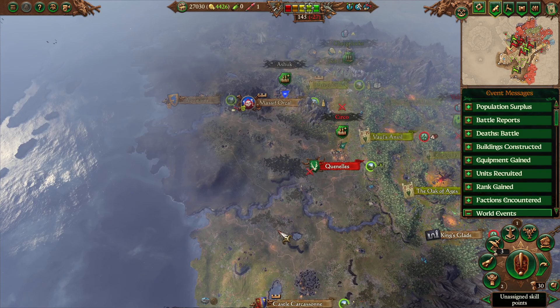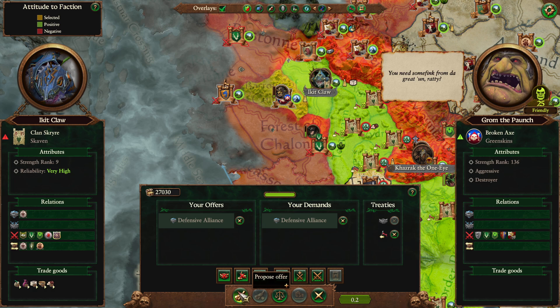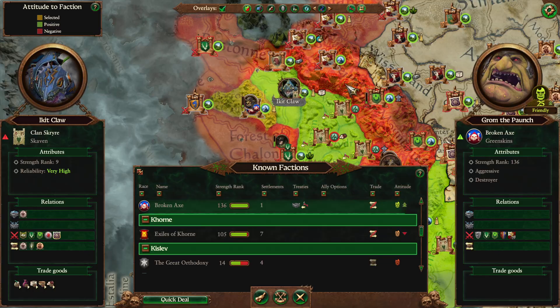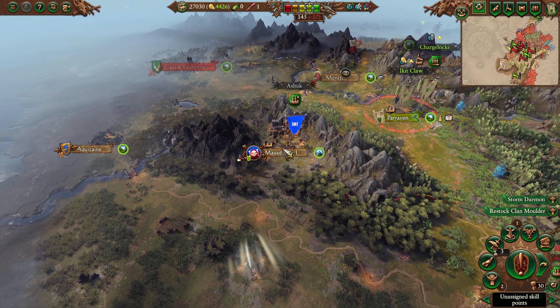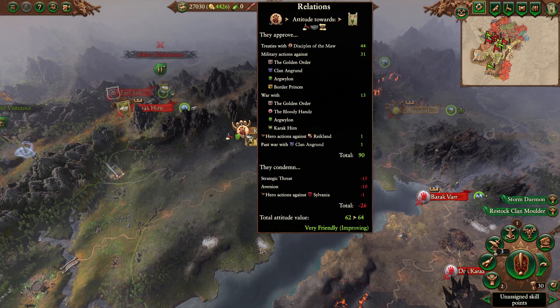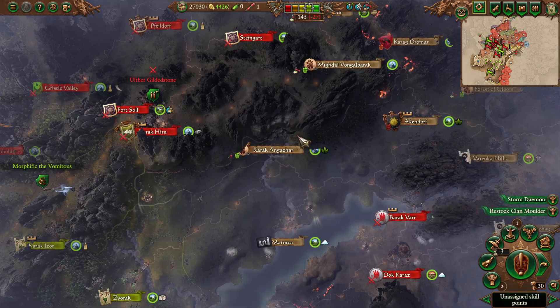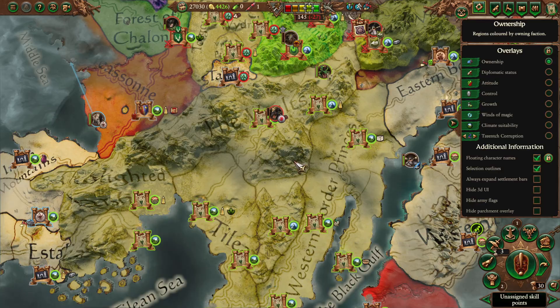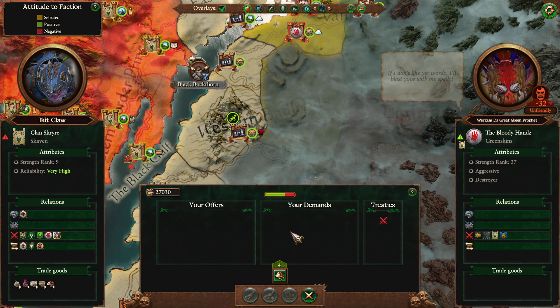Then we're going to ally with the Orcs at the Massive Orcal. They're also willing to give us a tiny amount of money. We'll go Defensive Alliance. On the other hand, we don't really need to do this — they're going to love us anyway since we're killing all their enemies for them. So maybe there's no real purpose to the Defensive Alliance. Thinking similarly for Scrag — I was originally thinking we'd ally with him, but he possesses one or two pastures we want, so maybe we hold off.